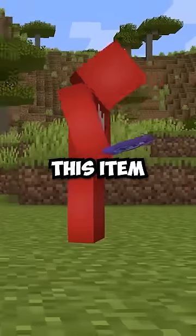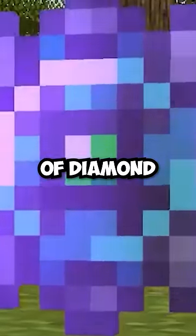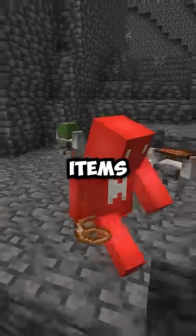And hey, if you're lucky, you might just get this item from them called a Heart of a Diamond. And with this, we can tame our own Stonelink to have them hold our items.